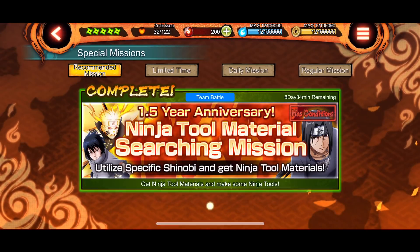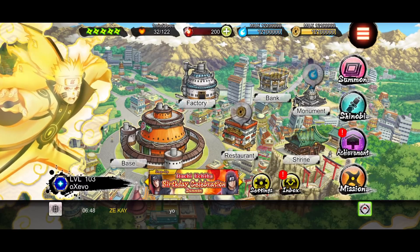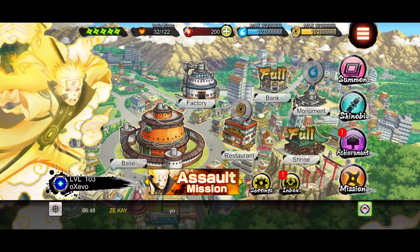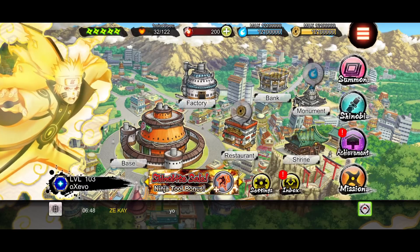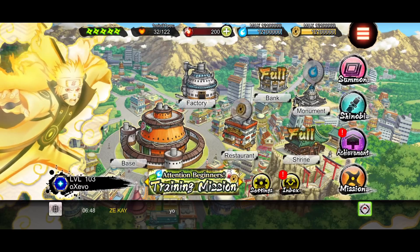I also forgot — if you guys didn't know, in the inbox we did get 15 summon tickets because of last week's campaign, so that was all great. And yeah, that's really it for this update. Nothing really else happened aside from Itachi, aside from these missions, aside from that campaign, and a lot of moments. So I'm hoping that Bandai releases another mission or so, because if not this is going to be a dead week with a limited amount of content. This is kind of a letdown — I'm hoping for some more missions.